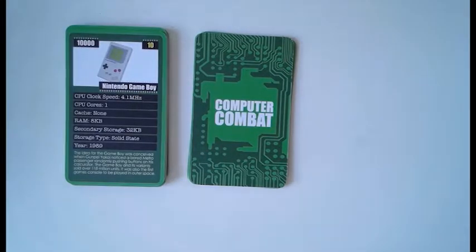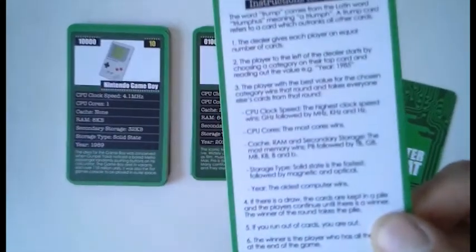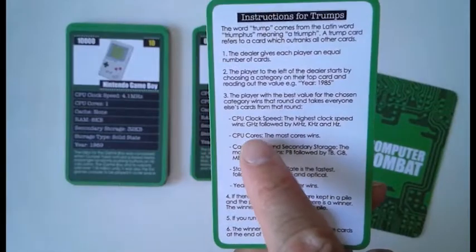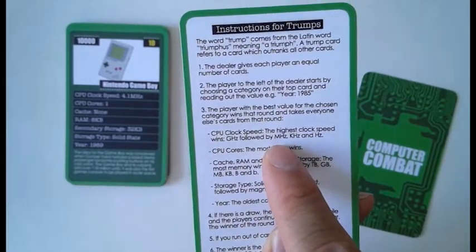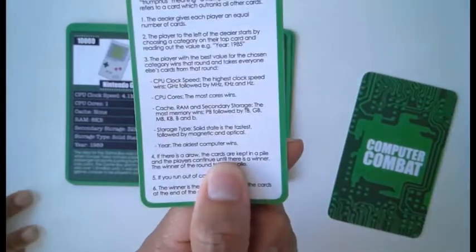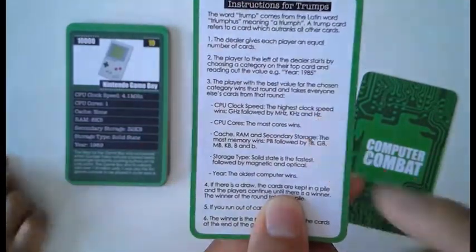Are you sure? Let's see — I've got 3.6 gigahertz. Is mine better? Yes. Because if you look at the rules, it says the largest unit is gigahertz, a thousand times smaller is megahertz, then kilohertz, and then hertz. So therefore my one is higher, so I'm going to take your card.